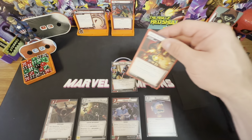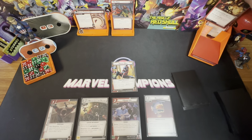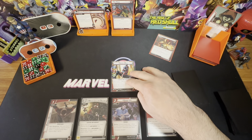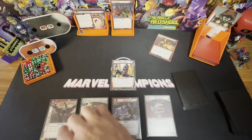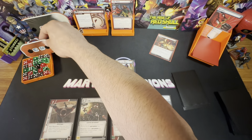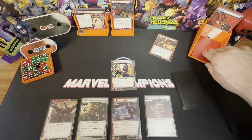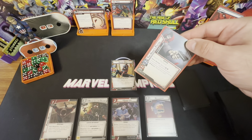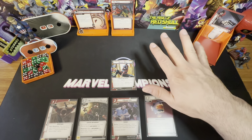Encounter card: The Hood attacks you and resolve the Hood's Foul Play. He's attacking for one again — I won't defend. I want to play Power Within on the attack, so I'll take one. Now resolving the Hood's Foul Play ability: discard the top two cards of the encounter deck. If it's not a Hood card, we get it as an encounter card. Both came up Hood cards, so we got lucky. It's our turn now.